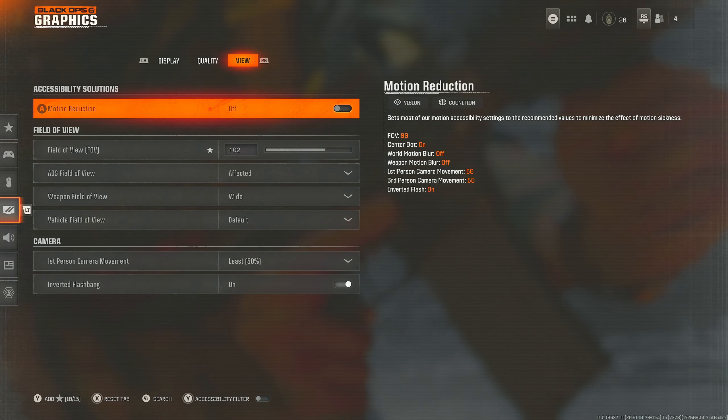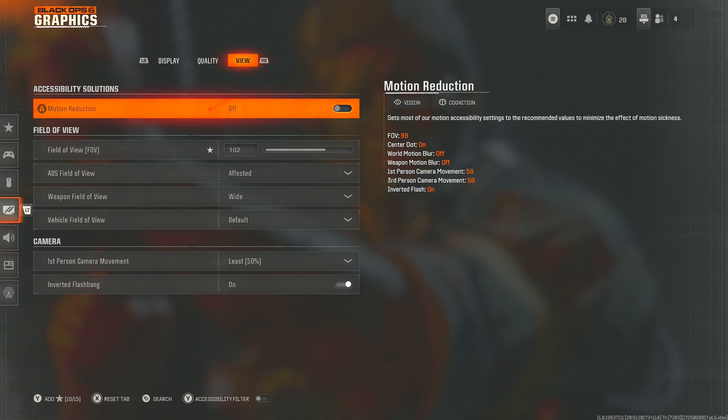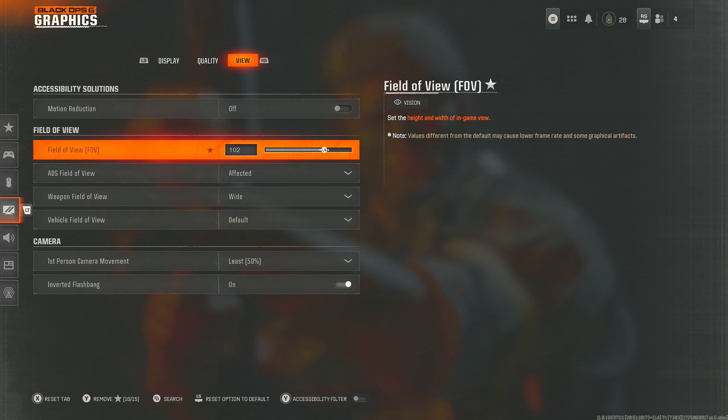Next up, graphics. I've got field of view set to 102 — anywhere between 95 and 105 is what I'd go with. I wouldn't have it any higher than 105; otherwise you will lose aim assist, and losing aim assist in this game is quite detrimental. You need to be taking advantage of what the aim assist gives you.